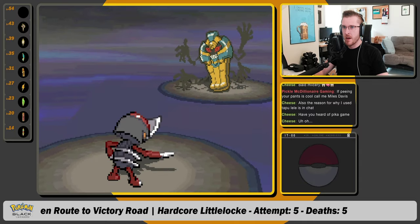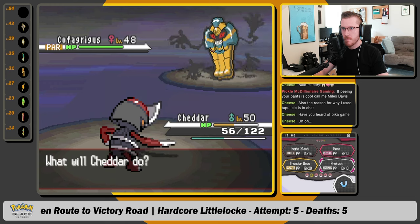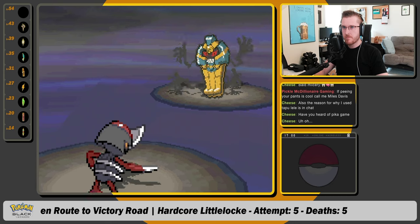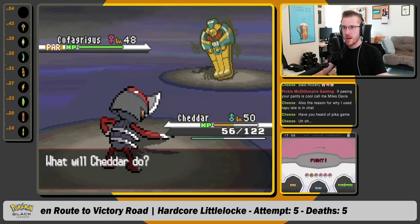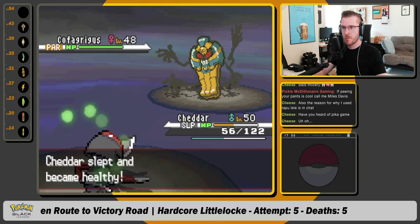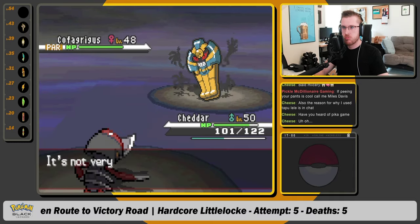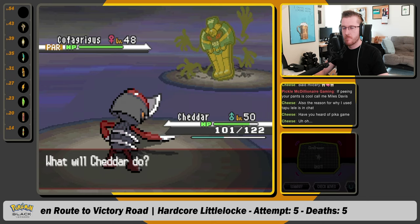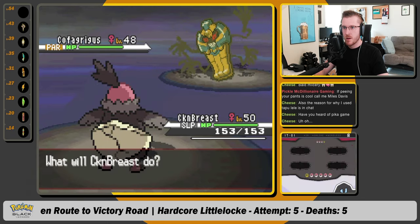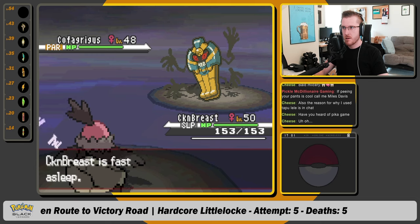I have no idea what shadow ball count we're at, by the way. Oh my God, that's just like the second crit. We don't have a defense drop yet, so I think we protect. Well, that was useless. And I think now we rest. We just keep stalling it out of those... Perfect. I think we just tailwind. We just need to stall it out of Shadow Balls.